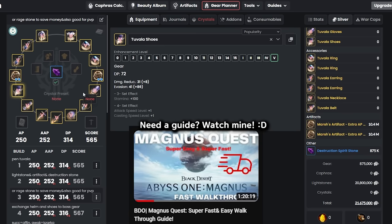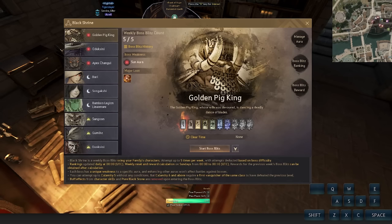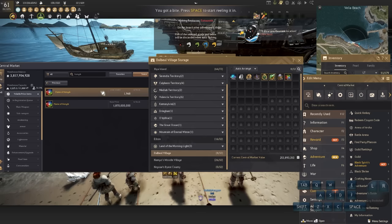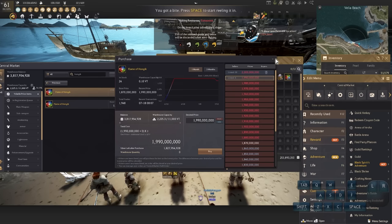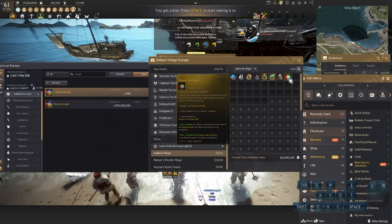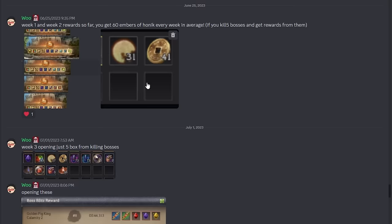Next, do Magnet's Quest. Completing it gives you a free Pen boss armor piece — helmet, armor, shoes, or gloves. I recommend getting gloves. The game also added a Black Shrine where you can fight weekly bosses up to five times per week to earn rewards, including Embers of Honic. You need 500 of these to make a Flame of Honic, which can also be bought in the market for about 2 billion silver to craft Fallen God Gloves.